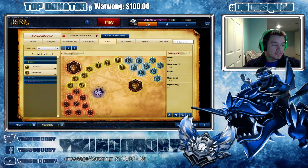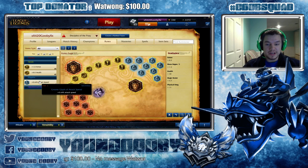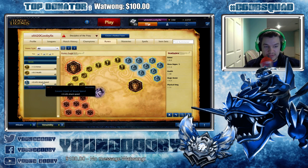Mana regen blues are only good on caster AD carries. On AD carries that really like attack speed — for example Vayne, Twitch, Kog'Maw, Tristana — you would want to run attack speed blues because they don't really have mana problems.